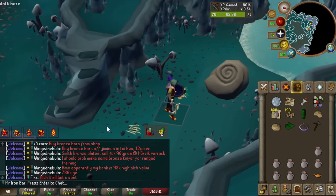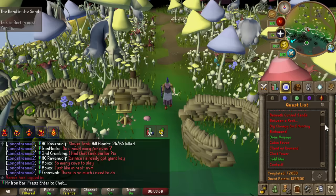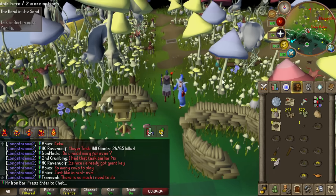It all started like this though. We left our comfy Ammonites with base 60 combat stats, hoping that it's decent enough to clear Raids 3 normal mode. We set out to get all the requirements to finish all the quests to do Raids 3, which meant 55 crafting for Beneath Cursed Sands and its prerequisite quests.